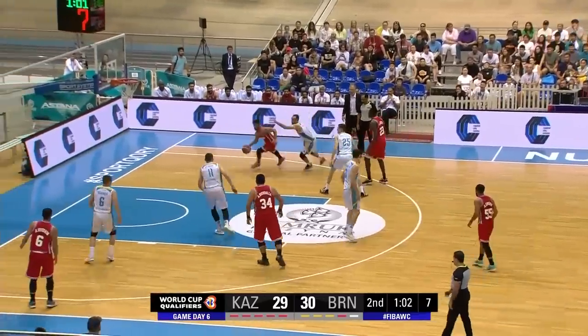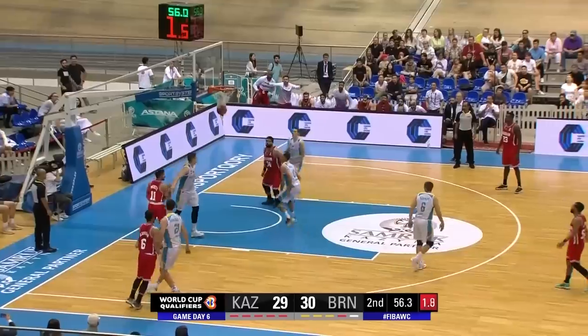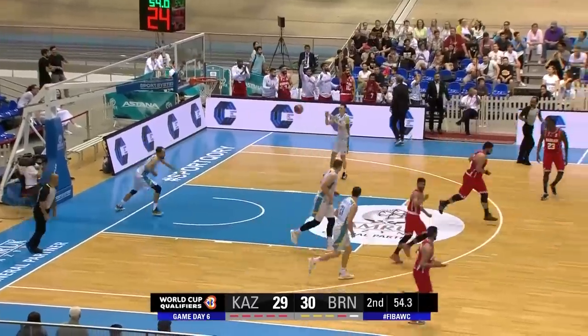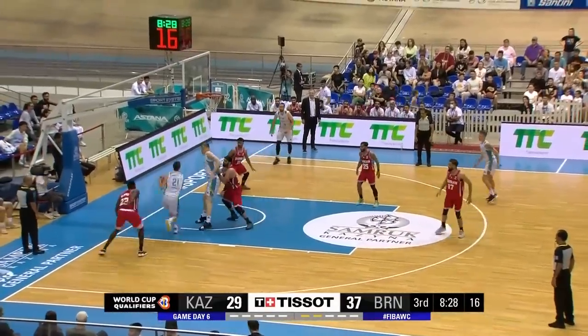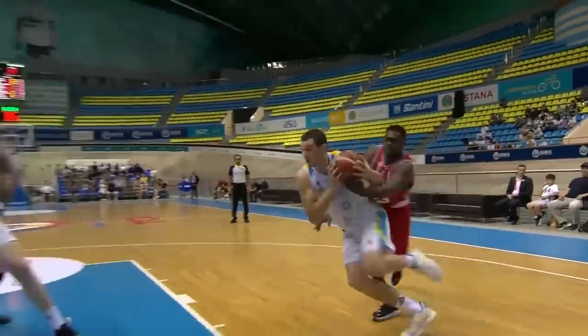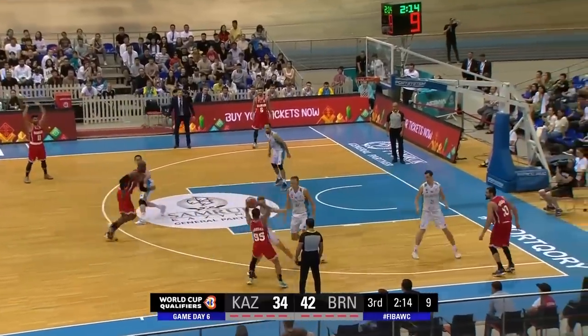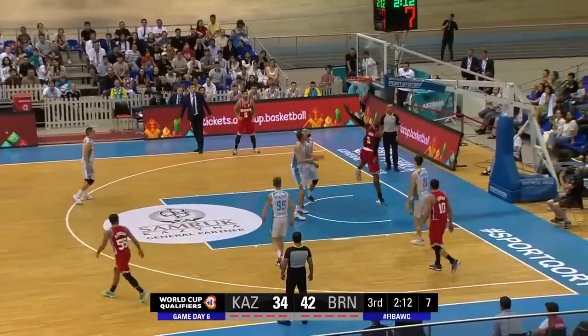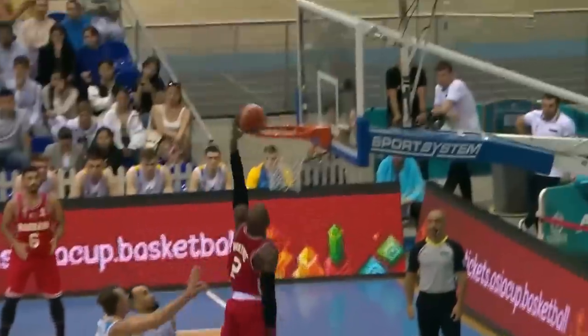Bahrain disrupting the passing lanes. Hassan now, Rashid catching — the shot is good and Bahrain stretch their lead out. The ball skips to Machouk, who goes to the baseline and makes it difficult but gets the score. Machouk goes again with the layup. Then the pick and roll — no roll to the basket, but Chisholm with the left-handed thunder dunk. That's the roll he wanted off the pick and roll.